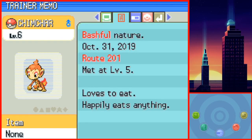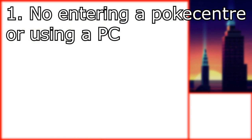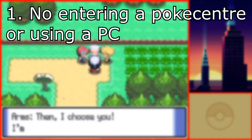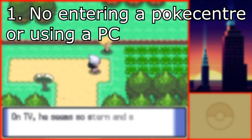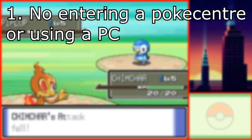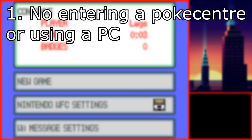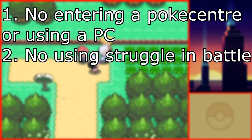I will be following the same rules and guidelines as SmallAnt. The only rule is that no matter what, I am not allowed to enter a Pokemon Center or use a PC. If I black out, I have to go back to my last save file. Like SmallAnt, I will also be avoiding beds and PCs outside of Centers, such as the rest bed in Galactic HQ and the lady before entering Eterna Forest or Snowpoint City. If possible, I would like to beat this challenge without having to use the move Struggle.